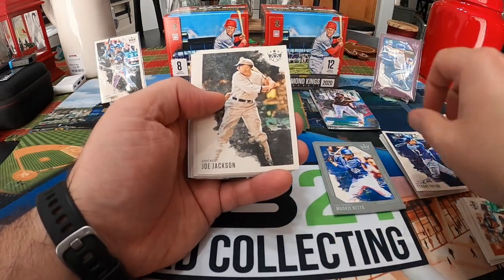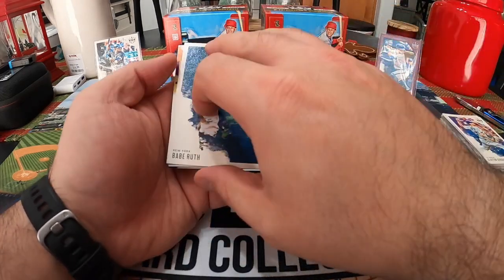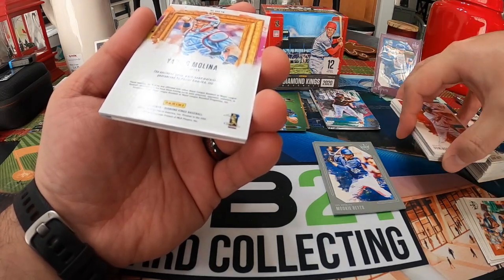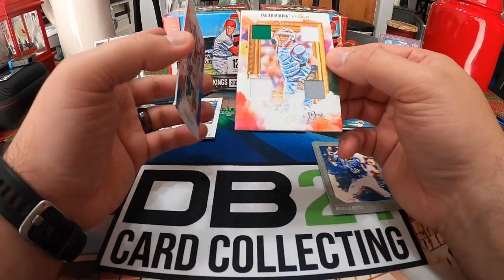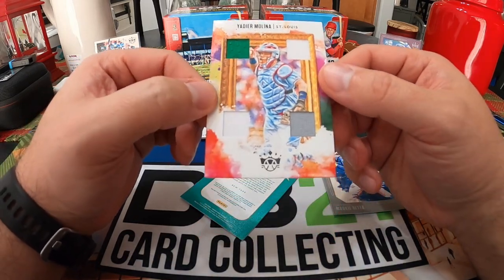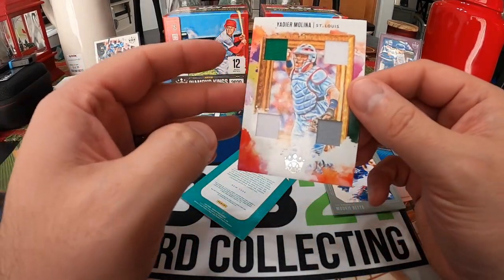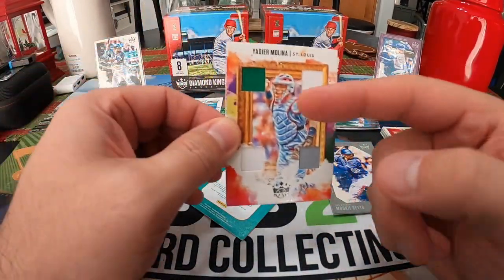Tyrone Taylor, Shoeless Joe, Domingo Leyva, Clayton Kershaw, we got a Babe Ruth... Yamamoto — no, it's a Yadier Molina! I was way off, I saw the Y-M and just assumed that was Jordan Yamamoto, but it is a Yadier Molina quad base relic. He's got a weird green patch — I don't know when the Cardinals wear green — gray and then two whites. That green patch is throwing me off.